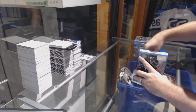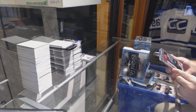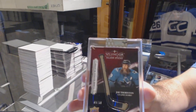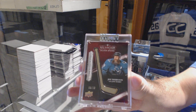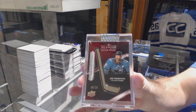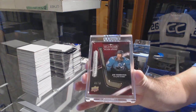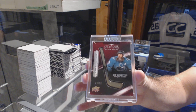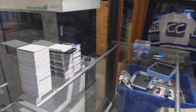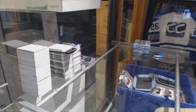Number 9 of 10, Silver Sticks for the San Jose Sharks — Joe Thornton. So a Keller and a Silver Sticks so far. Good two cards. I like it.